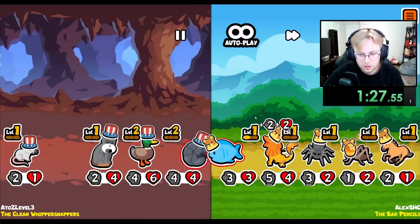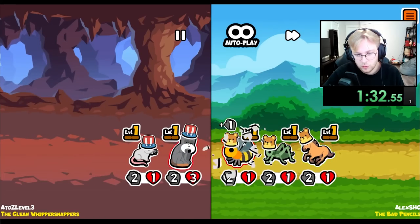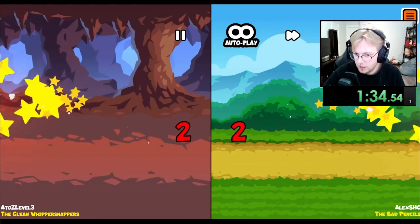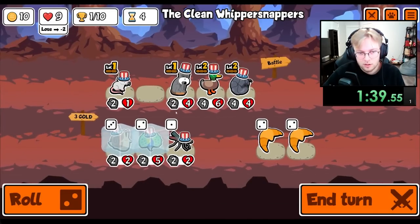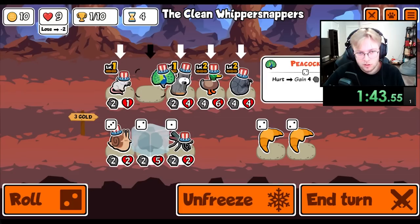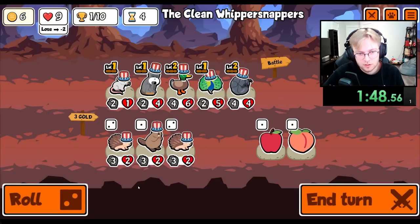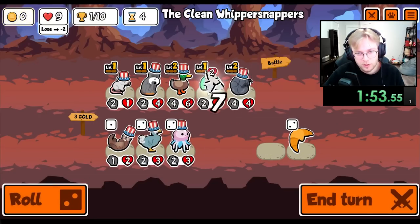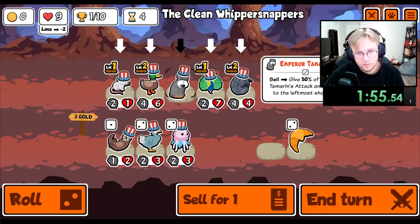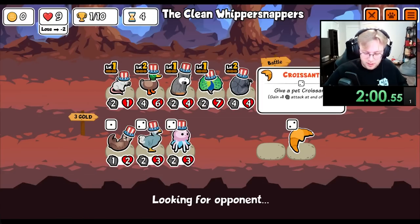We'll probably lose again though. I kind of wanted to lose so we could get the Snail because we would have gone down to seven, so it doesn't really matter. I think we buy the Peacock and save the duck for something else — maybe something better. Give you a Peach, and then we give the Pillbug buff to the Peacock and the Tamron.